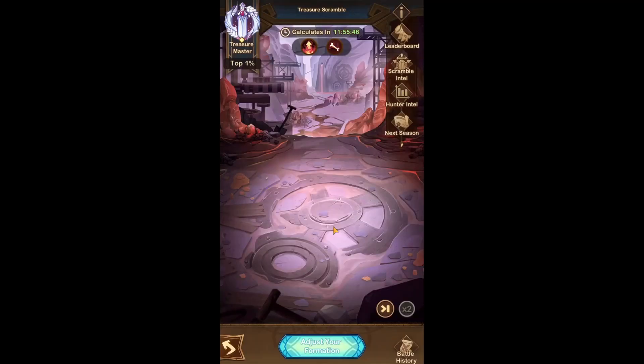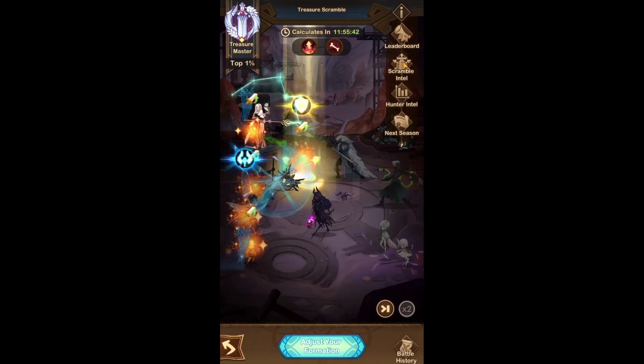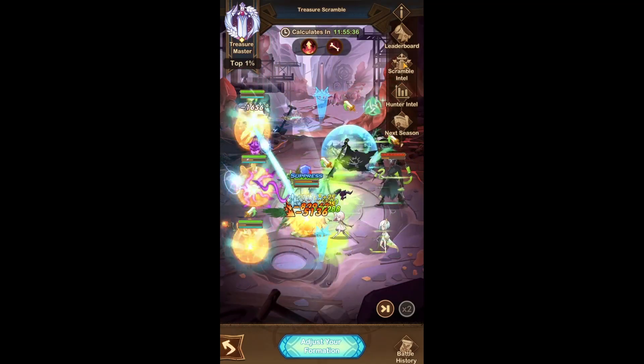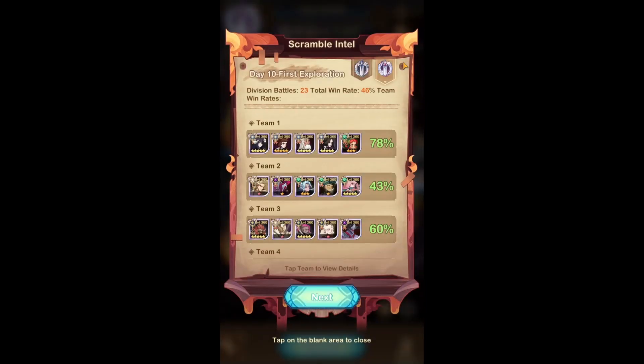Let's get right into the Treasure Scramble. I just ticked over to the seven teams now, so I'm going to show you guys my teams, and then I'm going to show you a very well-done guide I found on the Discord server that can show you guys what teams you can build if you don't have the same heroes that I do, and different replacements for heroes that I use in my teams.